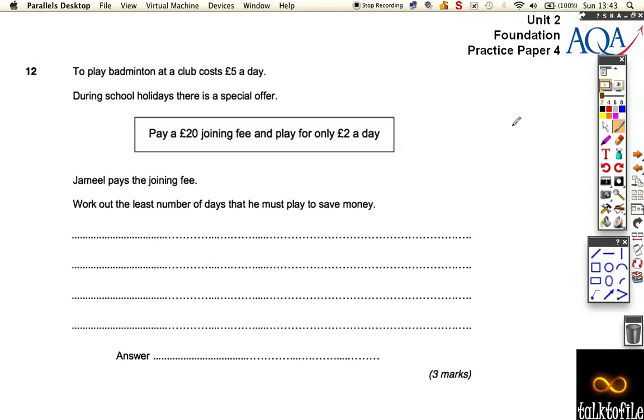Question 12 — we're almost at the end of the paper now, which is still the practice paper 4. Jamil wants to play badminton, and it costs £5 every day to play, so that's an important piece of information. During the School Holidays there's an offer: pay £20, and then you will only pay £2 per day. This can be more expensive at the beginning, but we want to find out how many days he must play on this scheme in order to save money.